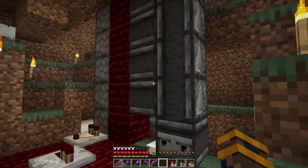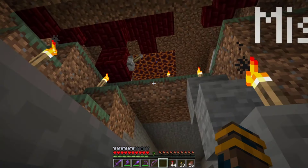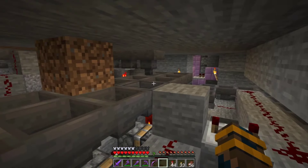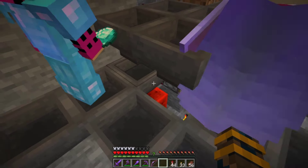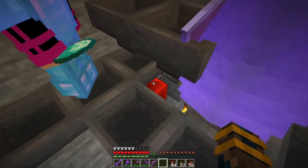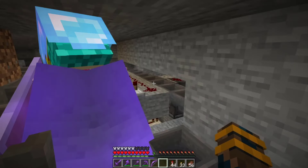Now we're just going to go down and check out the redstone that makes all of this work. It's a little tight. So this is the dropper elevator that brings the diamonds up to the winner on this side. There are actually two separate levels of this. The layer down here holds the diamonds in a loop of hoppers that are being blocked by a redstone block, so the diamonds can never leave until someone wins. And when someone wins, their redstone block is removed and the diamonds go to whoever was the winner.